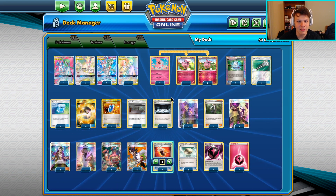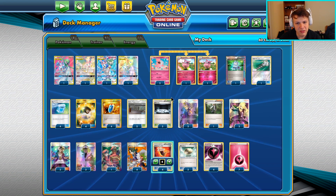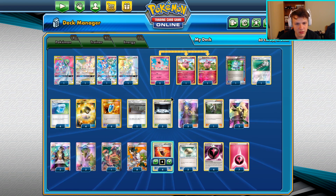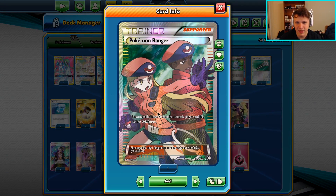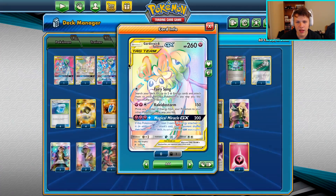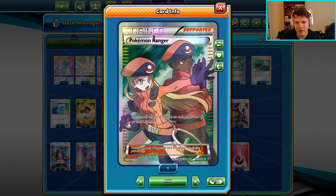It's very consistent, consistently doing what it needs to do to win games, and that is one of the biggest strengths. It's got a decent set of matchups across the board. Specifically the new Ultra Necrozma matchup I found to be pretty good for the deck. I have added a Ranger in here - I'm not sure how good it actually is, but it means against ADP they can't just knock out one Guardian, knock out one Aromatisse to win the game.